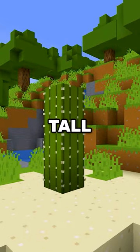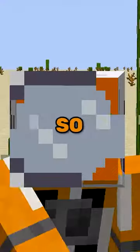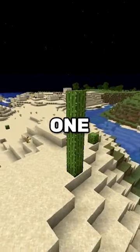A cactus can grow to be 3 blocks tall. However, sometimes you might find this — a 4 block high cactus. So Datasack, how is this possible? The answer is simple: the game sometimes generates 2 cactuses in the same place, resulting in 1 tall boy.